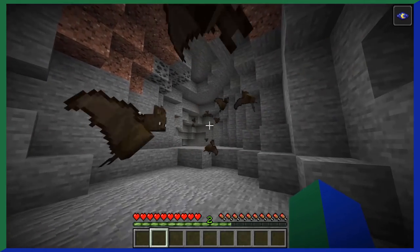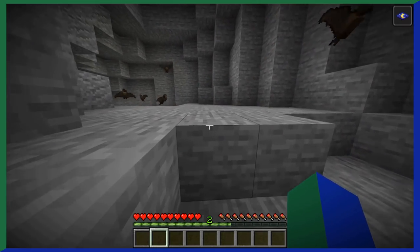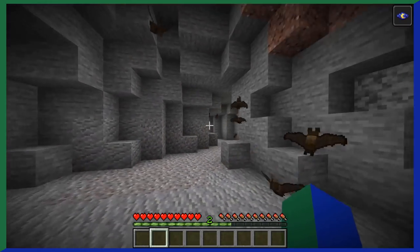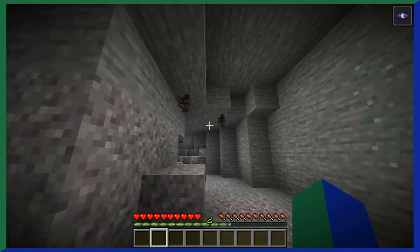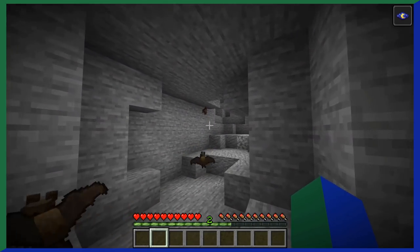Bats are those things you hear squeaking and flying around in caves. They won't attack you and don't drop anything. The only redeeming factor bats have is that they hang upside down, but other than that they don't do anything interesting. Faulty tier.